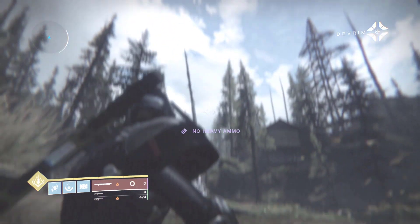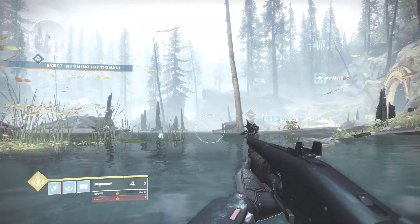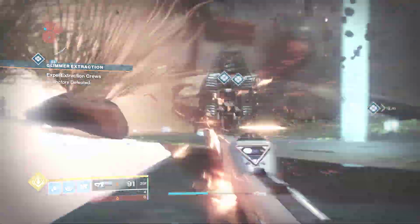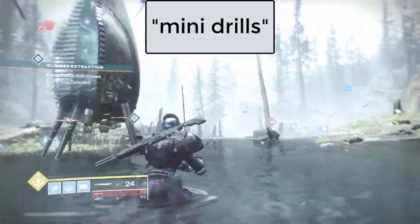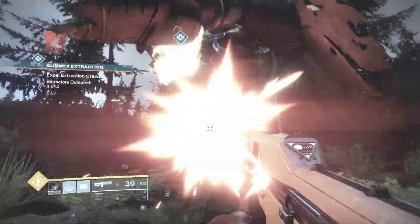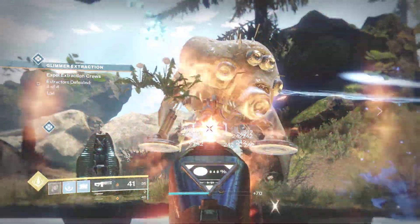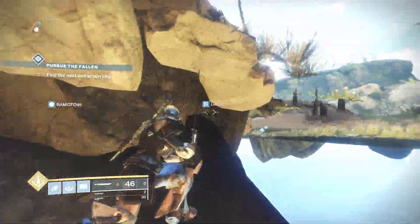I'll start to speed up the video because I don't want to bore you guys with an entire public event on camera. As you can see in the background, we can just go and shoot all kinds of these small drills - I'm not sure what they're called, but they're essential to turning this event heroic. Shoot them all three times across all three spawns of this public event and you can summon the heroic version. There are plenty of ledges to jump on.